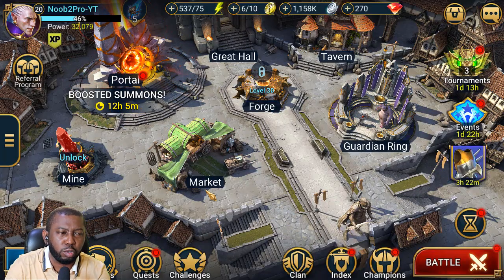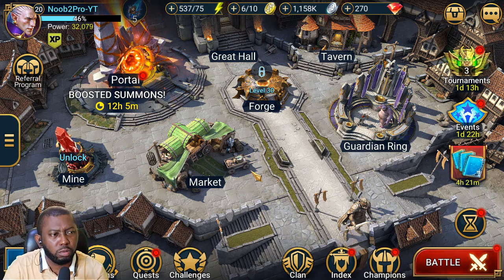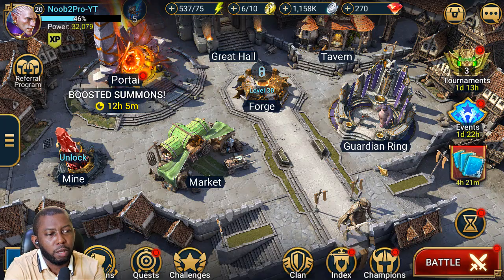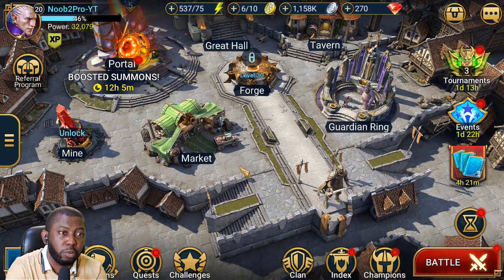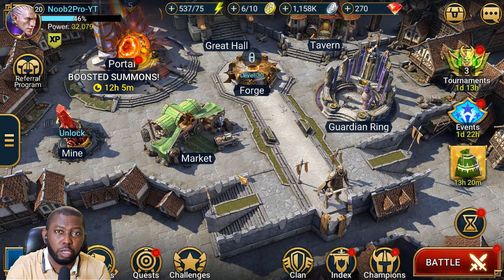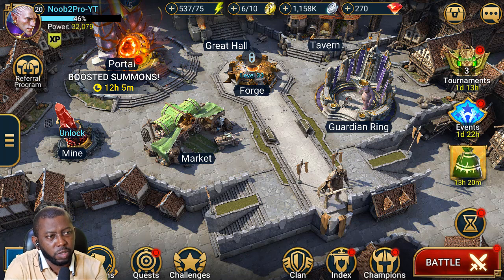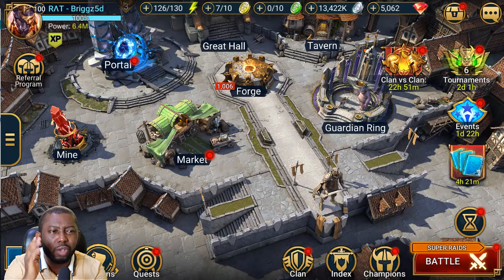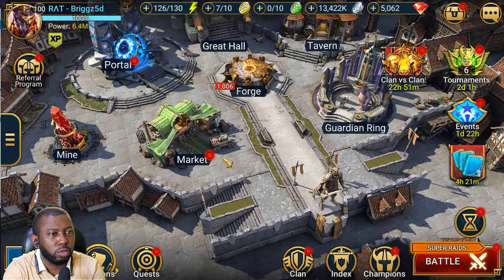This is extremely useful for those running alt accounts. Once you run out of energy on your main account, instead of logging out and switching to an alt, you can leave both accounts open simultaneously. You can run dungeons or other activities on both accounts and keep an eye on both at the same time so you don't miss any events. This software is not resource-intensive, which is why I decided to share it. I'm running all of this and still recording — usually that's not possible on this computer — but everything is open and the system is handling it fine.